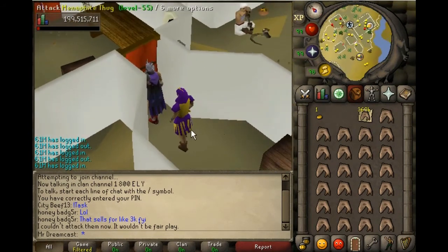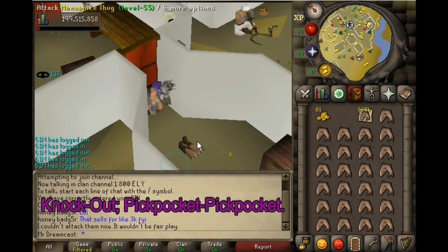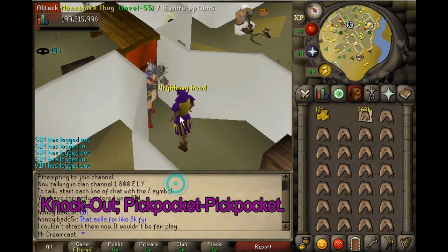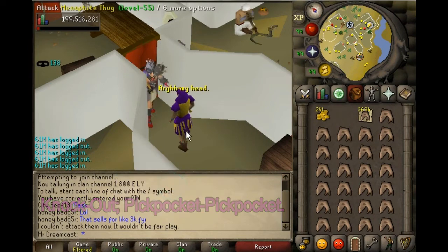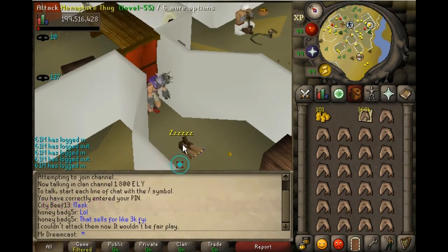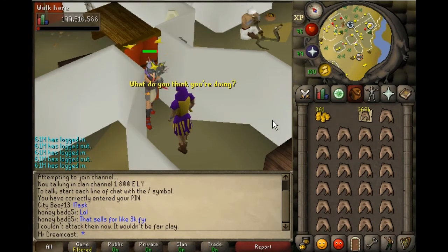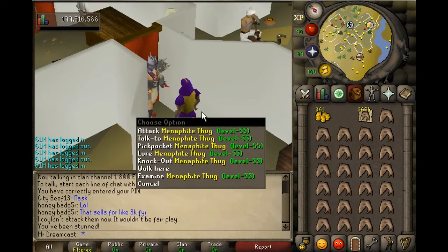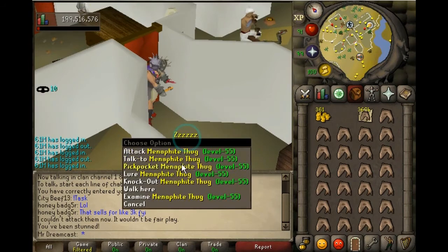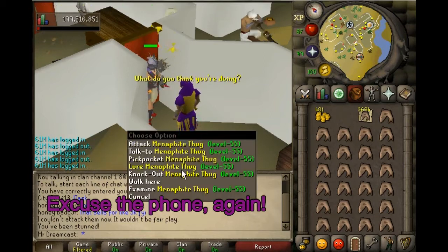Lure him again — he's following me. Go to the square past him, close the curtain, and there you go. All you gotta do is knock him out, steal twice, and repeat. I recommend doing this until 91 thieving. At 91 you can do Pyramid Plunder to 99 — that's just my preference, though some people will do this all the way to 99.